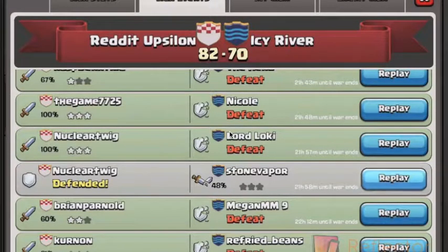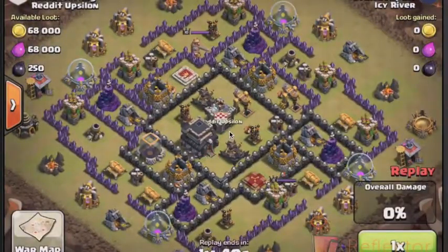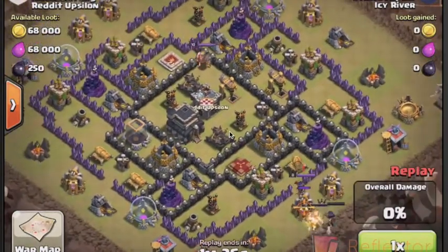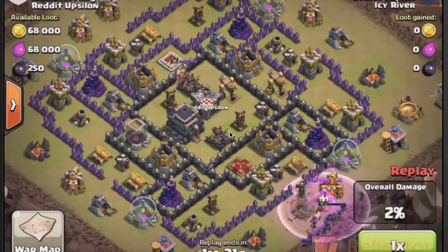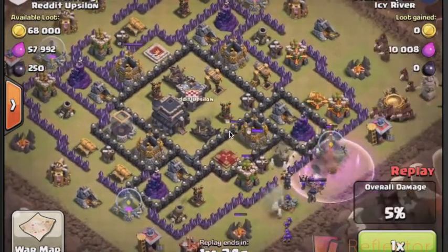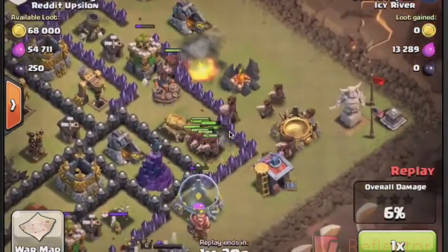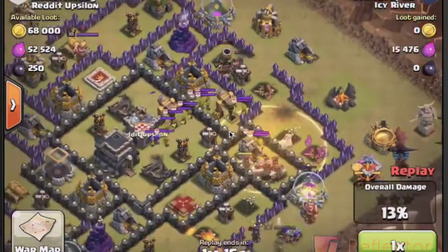Third video here is a defense from Nuclear. The attacker is going to be using Hogs again, but Nuclear's got a solid base set up against Hogs, so you'll kind of see what happens. The attacker has a weird strategy slash army composition and kind of just spams everything. Having that clan castle in the center is going to provide a lot of protection and keep all the clan castle troops in there, making it hard to lure out. A big bomb went off right there.